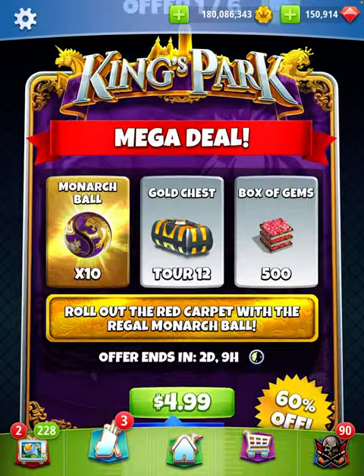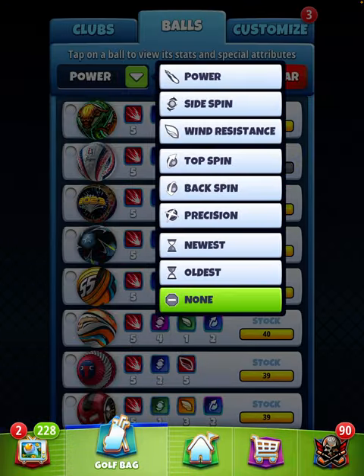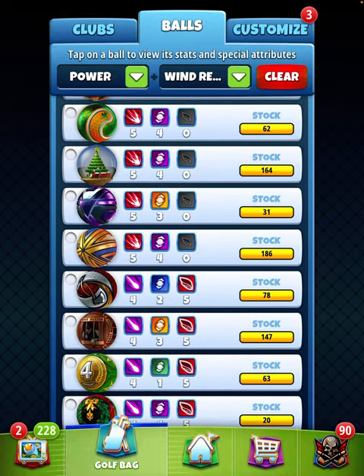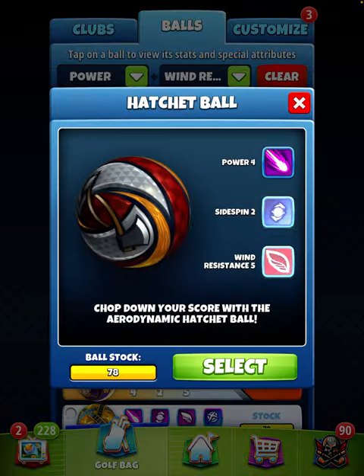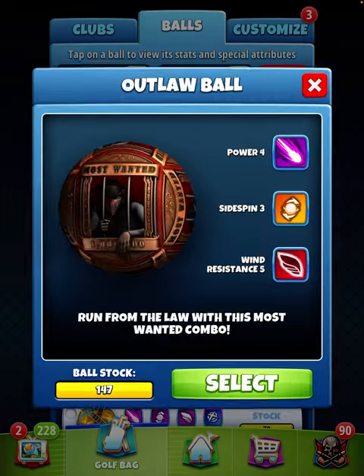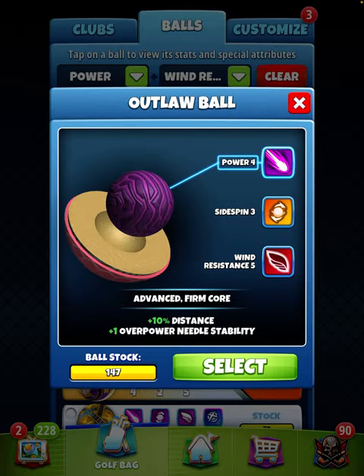We have two other balls that are similar to this. If we go to wind resistance power, we go to power 4, side spin 2 plus, we're going to have the hatchet ball, which is a plus 2 overpower needle stability, and then we have the outlaw ball, which is a side spin 3, but only a plus 1 needle stability.